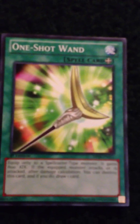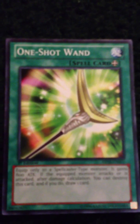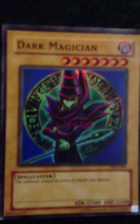So that was the second card. The last one is One Shot Wand. If you equip it to a Spellcaster type monster, the Spellcaster will gain 800 Attack Points. Dark Magician is a Spellcaster, so yeah, it'll gain 800 Attack Points, giving it a total of 3,300 Attack Points, so you might want to watch out.